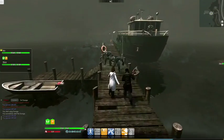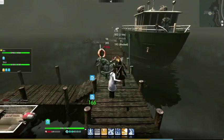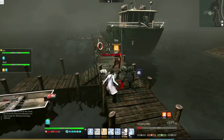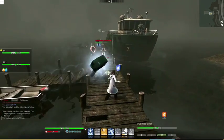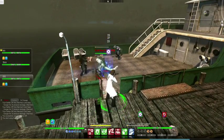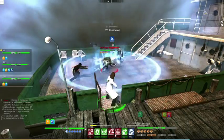One minute you're combining powerful chaos magic with brutal fist weapons, stunning your enemies before ripping them to shreds with claws of steel. And the next, you're keeping your teammates alive with powerful blood magic, while at the same time holding the forces of darkness at bay with your assault rifle.